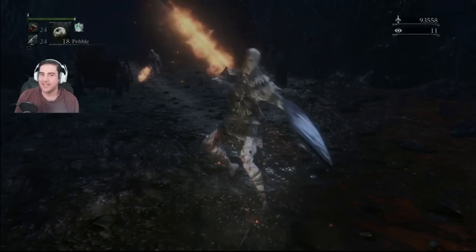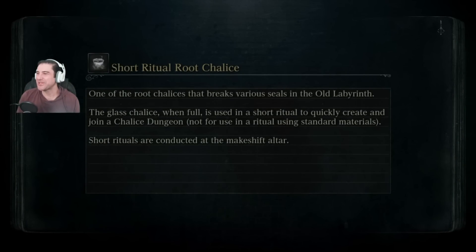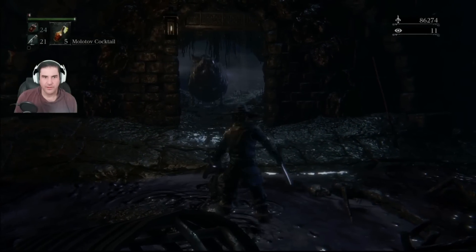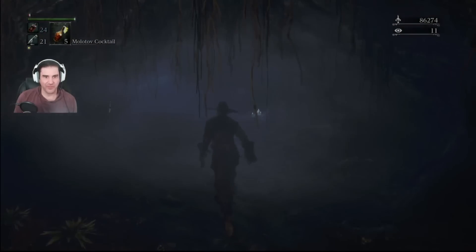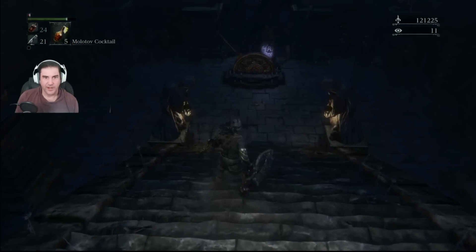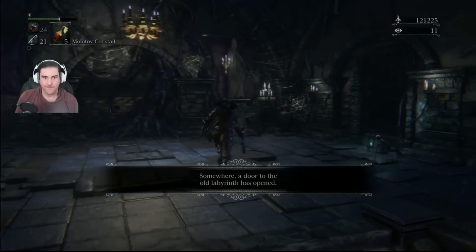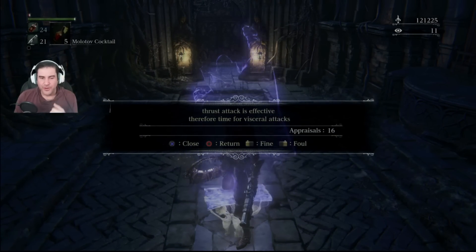He's so — I thought he was my size, which is... that was such a funny scale thing, because I totally thought he was my size, which is why I swung, and then I realized I was still about seven feet away. Oh hello — if you can fit through there, I'm done, man. Okay, we gotta run. I hate these dudes. We're fine — we got the lever. Thrust attack is effective, therefore time for viscerals. We have the visceral plus 20 bonus on.